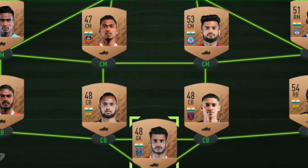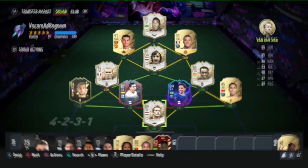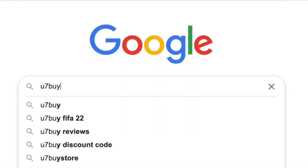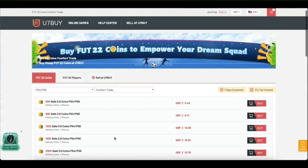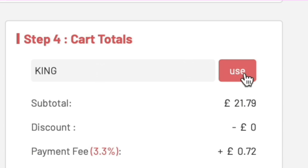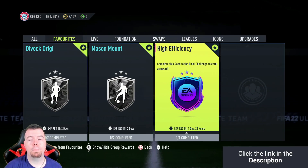Are you bored of having this team? Why don't you turn it into a beast team by hitting the link in the description below, get yourself some cheap reliable FIFA coins, and don't forget to use the code 'king' to get yourself a cheeky five percent off. Let's get into the video!